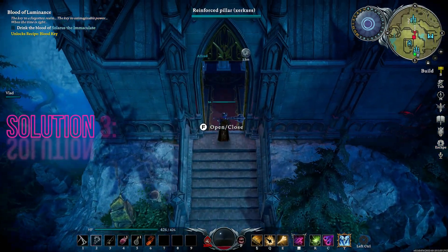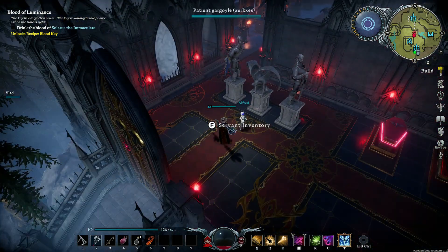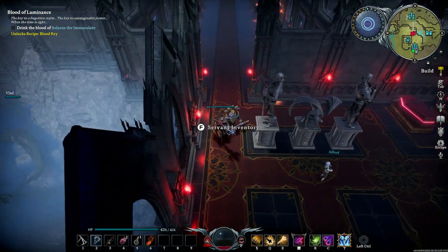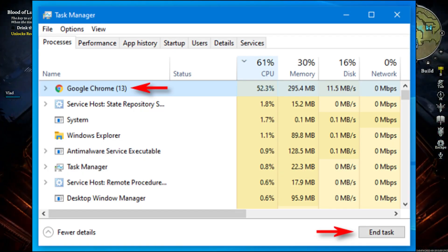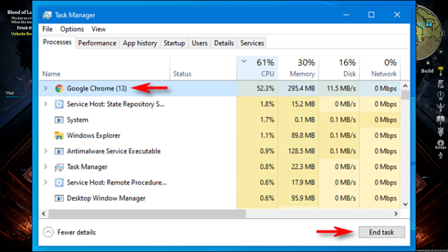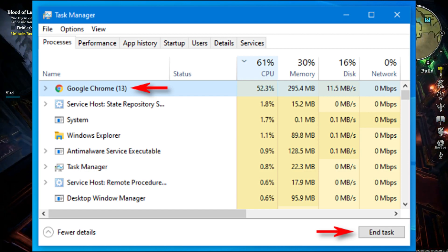Solution 3: Close background applications. Sometimes, resource-intensive applications running in the background can prevent Vrysing from loading or starting properly. Open the task manager, identify resource-hogging applications such as media players or web browsers, then right-click on the application you want to close and select End Task.